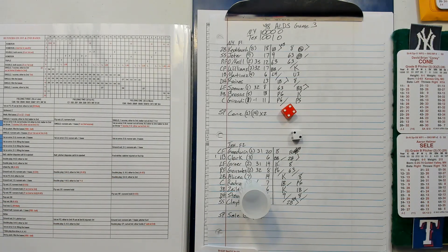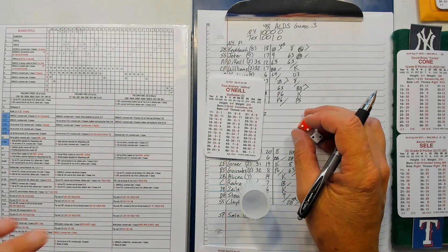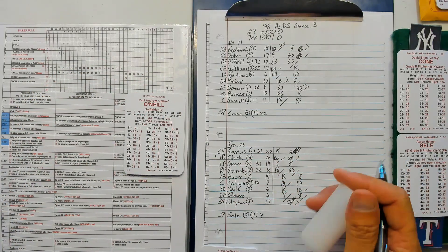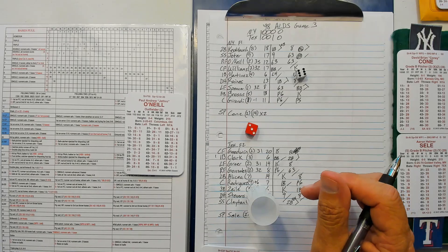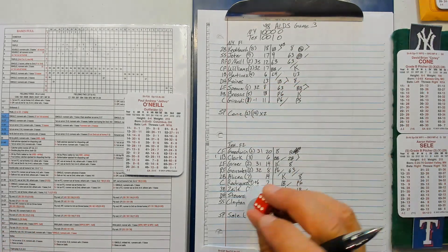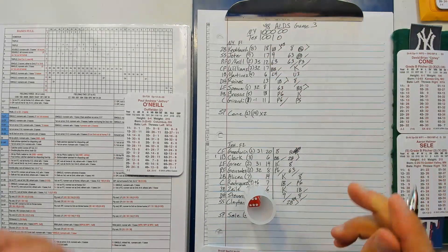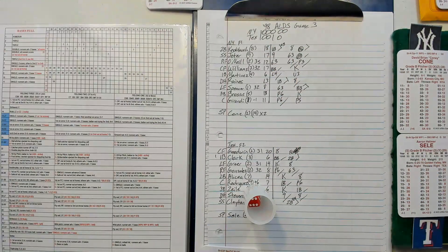Bases loaded for Paul O'Neill — 36-33, pop out to first ends the inning, which should have been over two batters ago. But they get him to pop up and no harm, no foul.